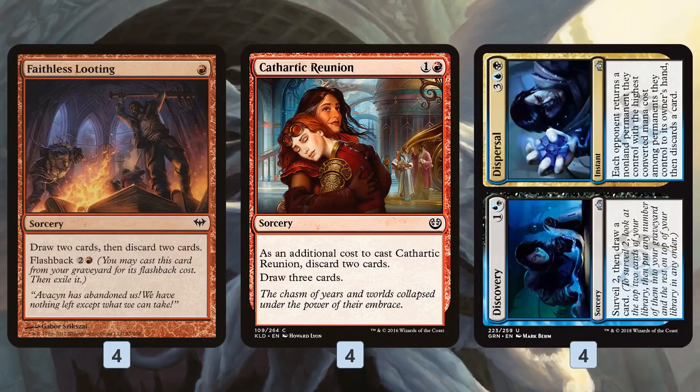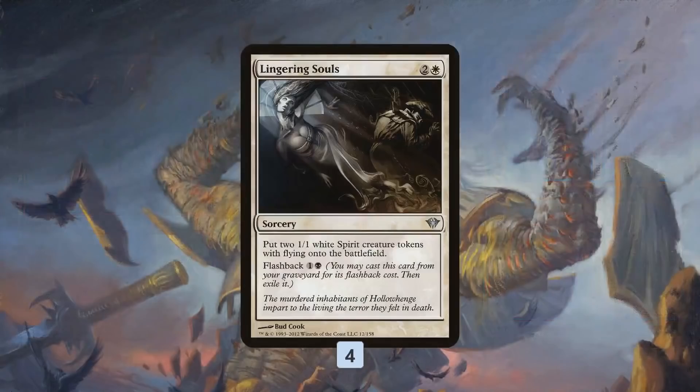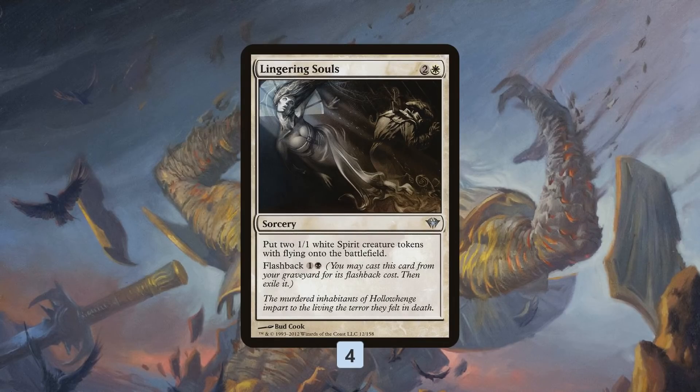For getting cards in the graveyard, we have Faithless Looting — one of the best cards in Modern, draw two discard two on turn one. Cathartic Reunion on turn two lets us discard our Ashen Riders, Woodfall Primuses, Unburial Rites, draw a bunch of new cards, and set up our reanimation combo. Discovery/Dispersal is also powerful — we don't have blue mana but Discovery lets us surveil two cards, hopefully milling our big finishers, and dig for reanimation effects.